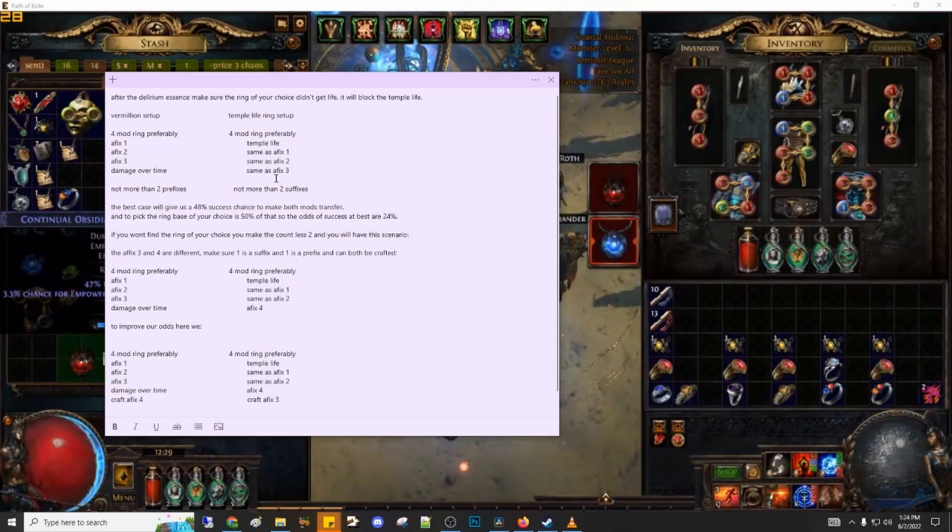After you essence every ring, you're gonna check all of them if any have a good combination of T1 or T2 life together with dexterity, chaos res, high res, or any life regen, because some of those rings could end up selling for a lot more than you put in. After that you would want to check if any of them have a low life mod, because it's gonna block the temple life mod.